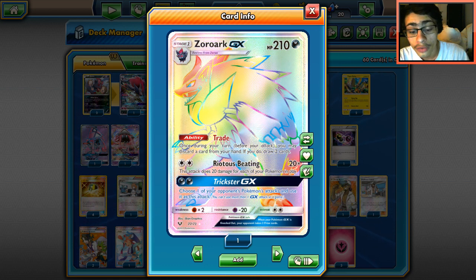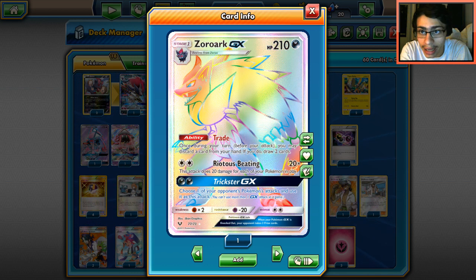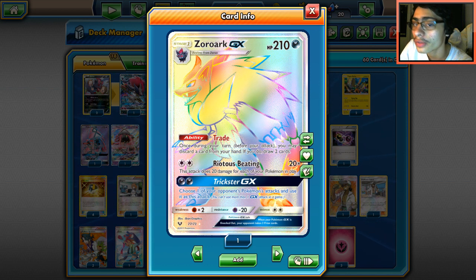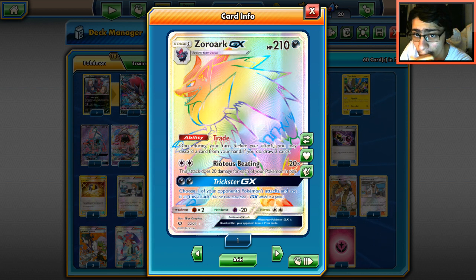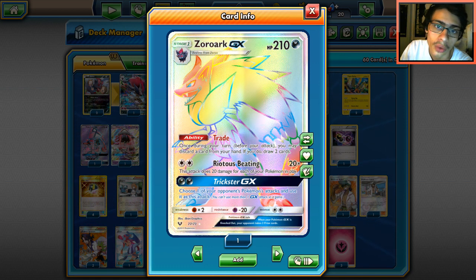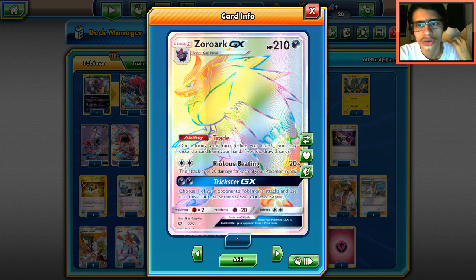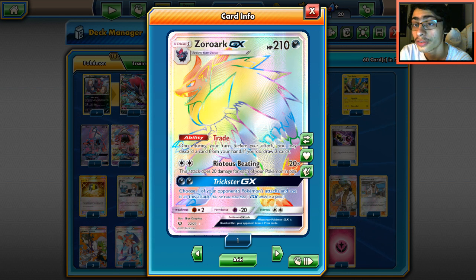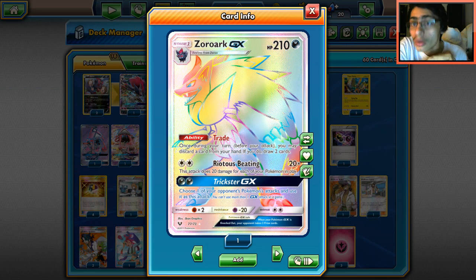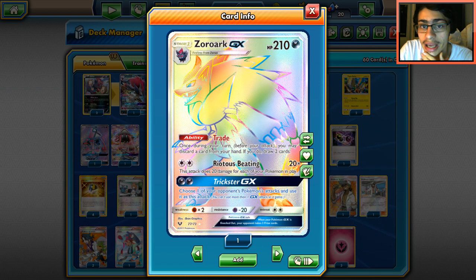You can literally Mallow for Rare Candy and Gallade, Trade into another Gallade, and boom. Ideally you want to set up Zoroark first, then do the Mallow play. You also have a lot of things you can do with Primo Vision, because if there's anything you want in the top five, you can just Trade for it. Zoroark's Riotous Beating can do a max 150 with a Choice Band on a full field.